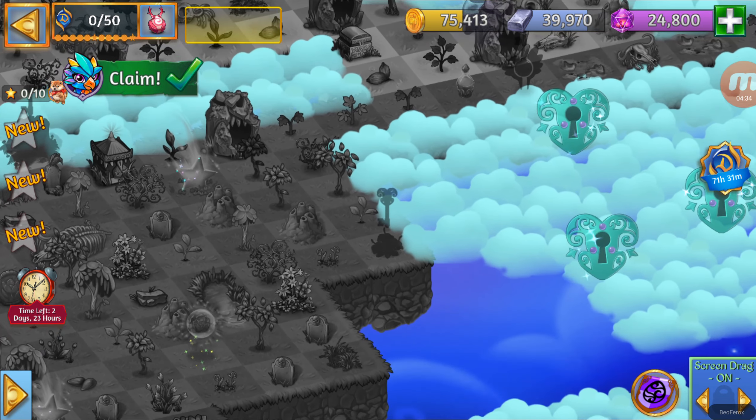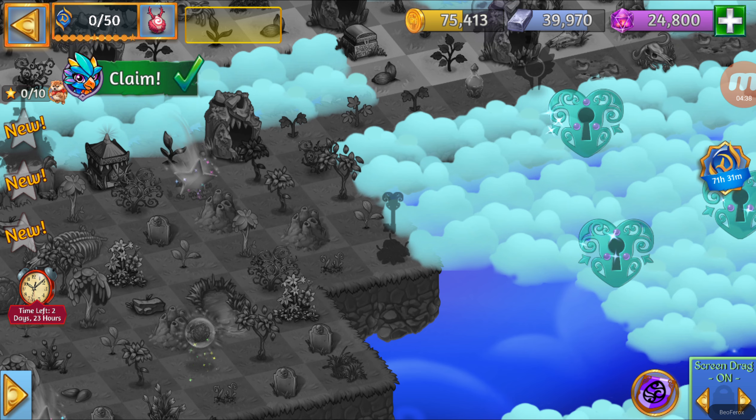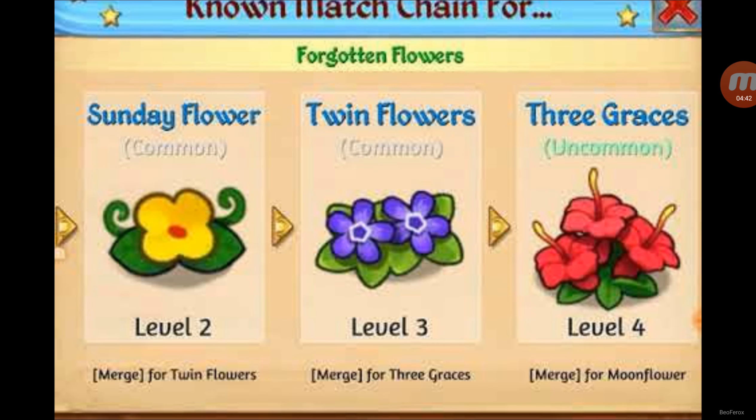Right over here, let's get the name of this one. If I'm not mistaken, it is Twig Races. Yes, it is — the Twig Races, level 4. You can get them by merging Twin Flowers. And let's take a look at the next Cloud Key.